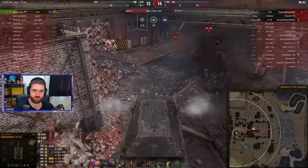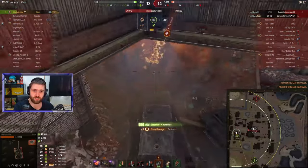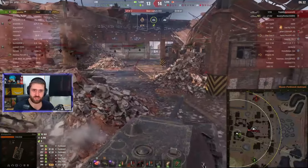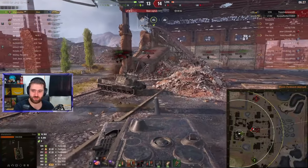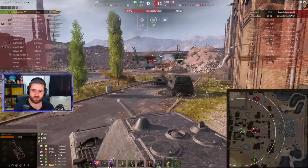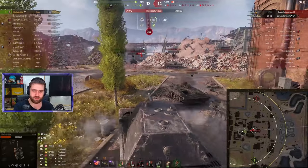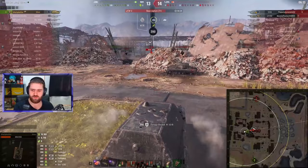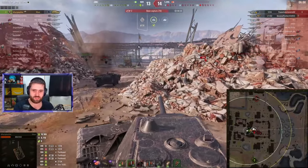Now it's the Ferdinand pushing forward — another misplay by the enemy team. Should have stayed at the back and tried to track 'Why You Play What,' not let them go towards the cap. Now there's only 45 seconds remaining on the cap. The 121B is still trying to find some shots. With the bond turbo, up to 25 km/h. Unfortunately can't go through the 121B, and because we did angle, the 121B can go through the lower plate — but with a lovely angle, the chances are going to be very low. There's enough time.